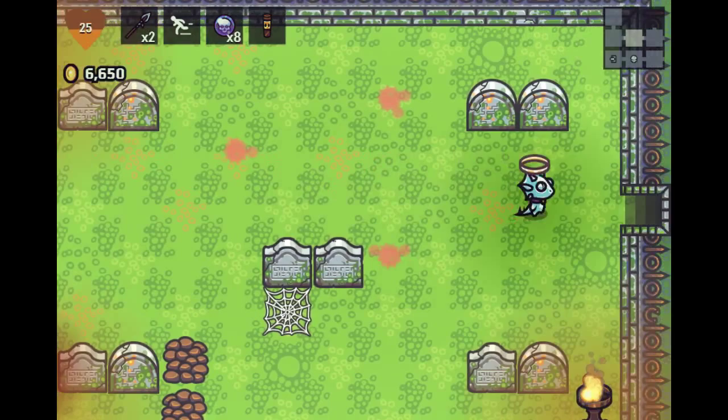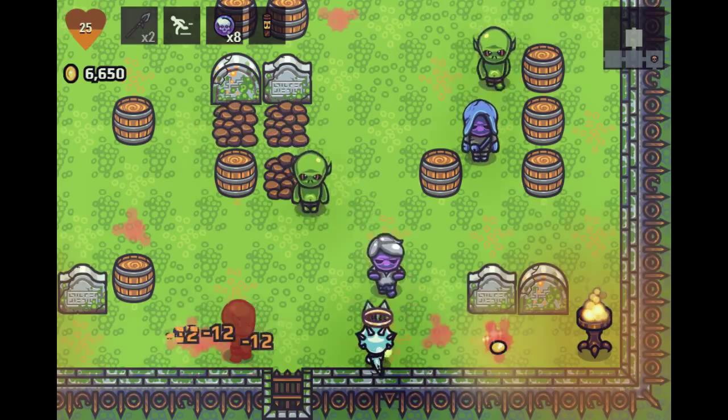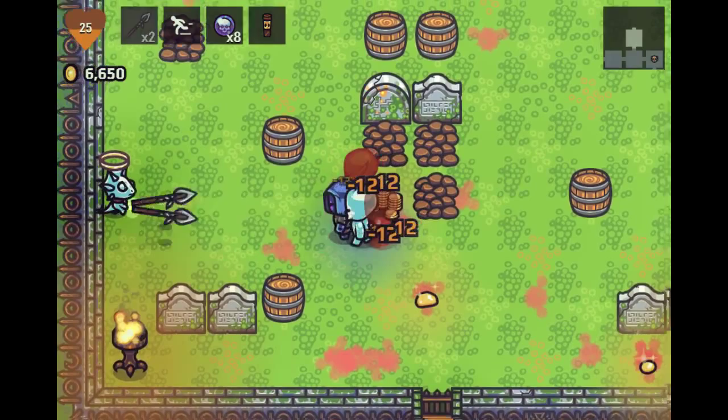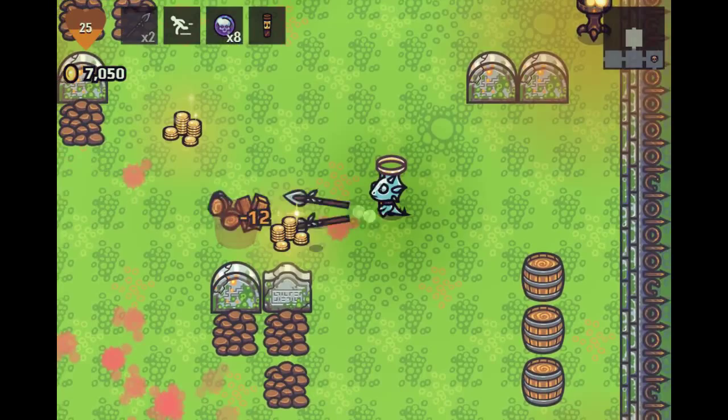I don't want to take the health potion yet even though it's kind of risky. I would rather leave with full HP when we leave this floor, if possible. Our damage output seems really crazy, so I'm happy with that. There's a decent amount of money — we may get enough to actually buy something. I don't want to replace my helmet though.